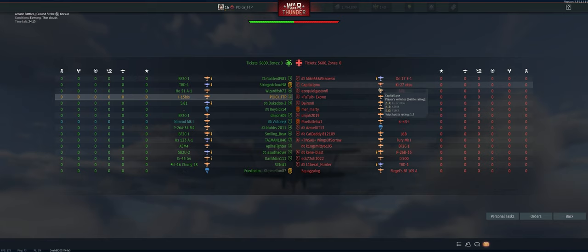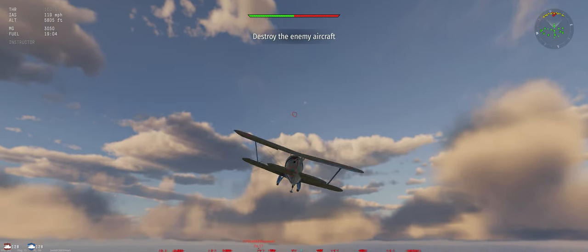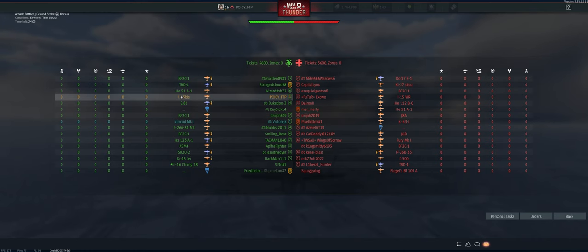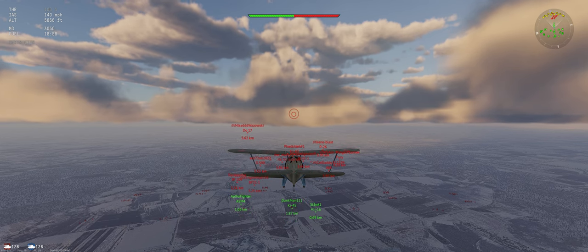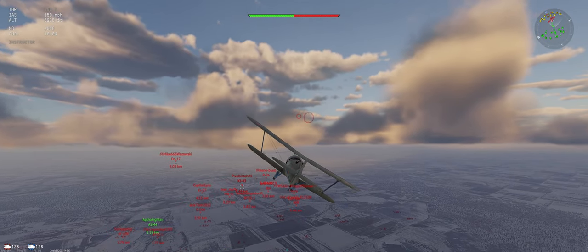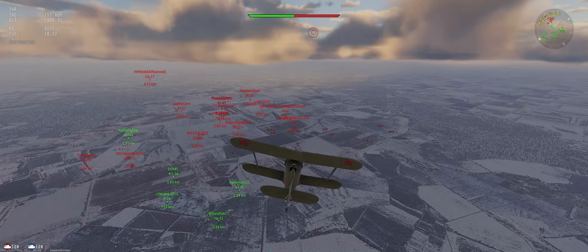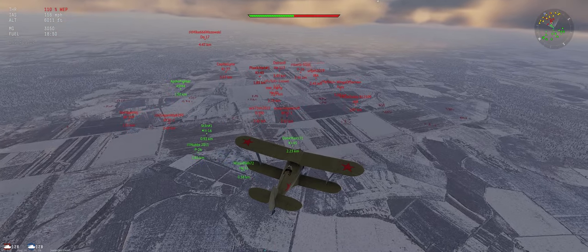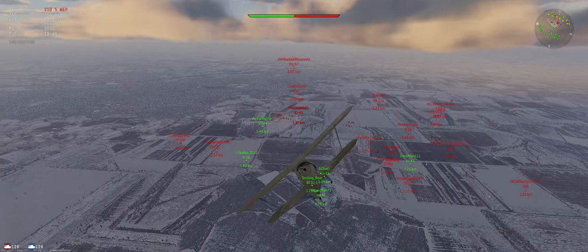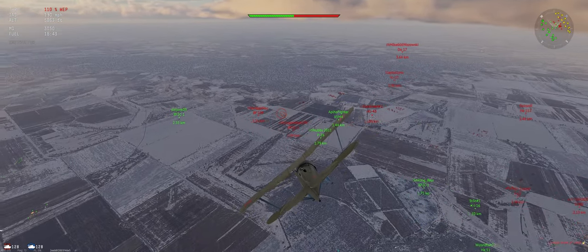Let's take a look at who they have on their team. This is a 1-0-2-0 match, so just a mostly up-tier for us. And two bombers on their side, so we're going to try and play on our side as much as we can — play defense. Fortunately, this Ki-43 is kind of out in front, and none of their team seems to want to go over to our ground units.